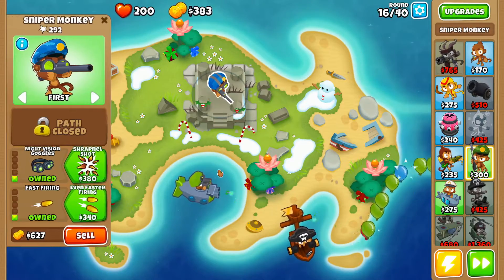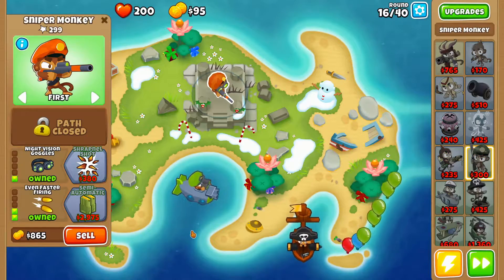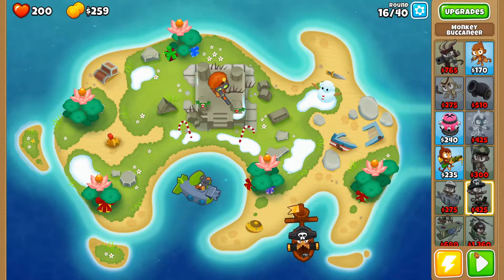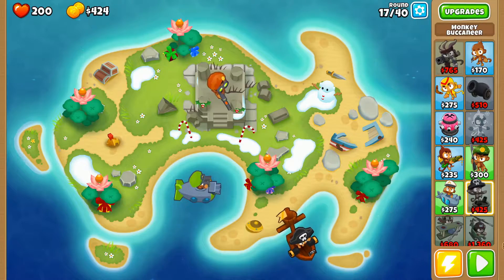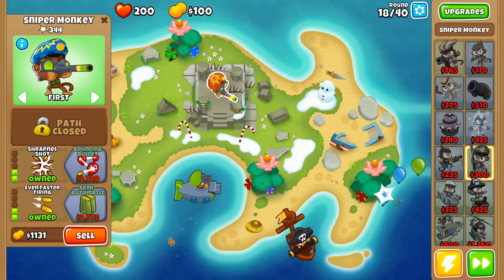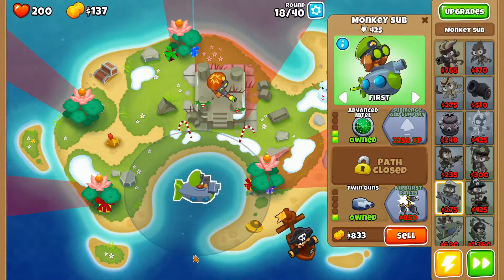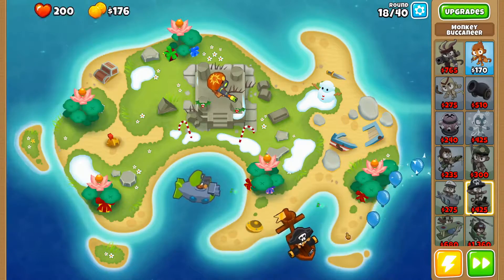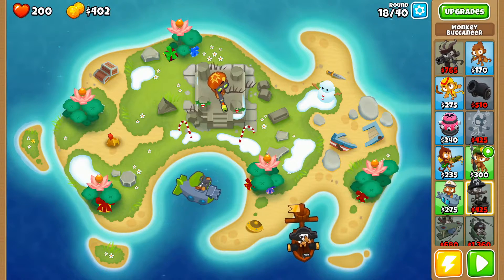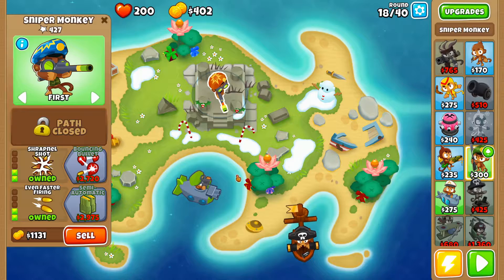We need 850 for that one — this one we can do now and we'll do 380 for shrapnel next probably. It's only 425 for the faster shooting on our buccaneer turret, so we'll probably do that.